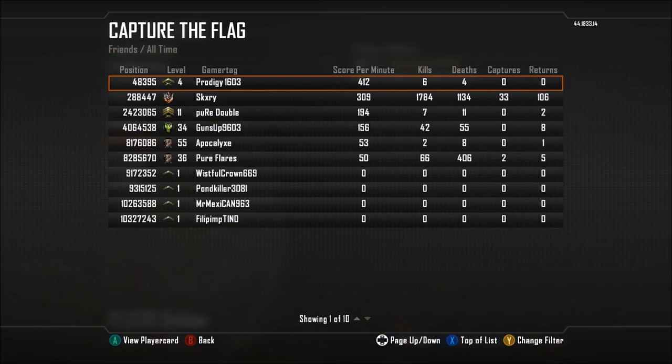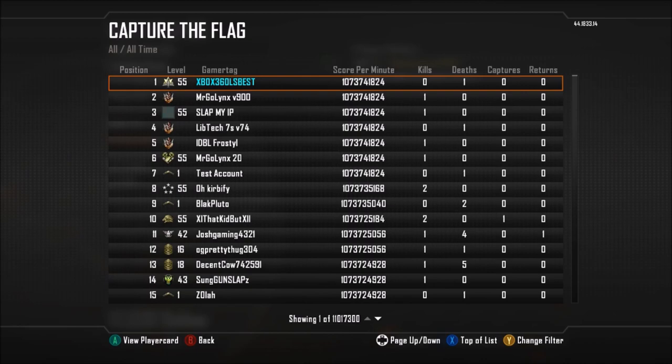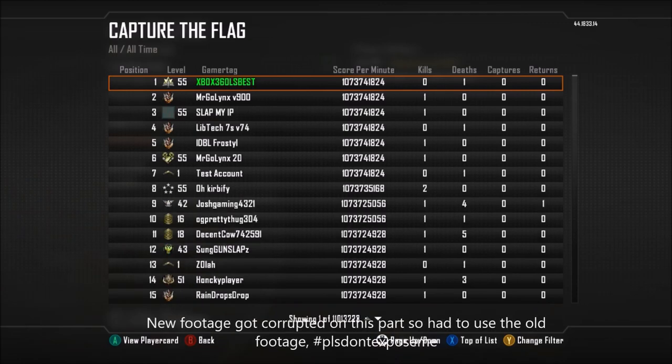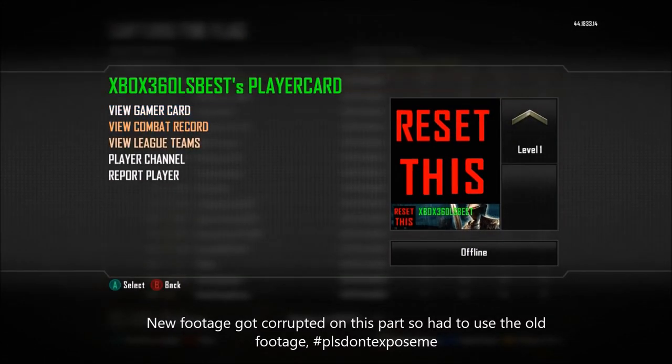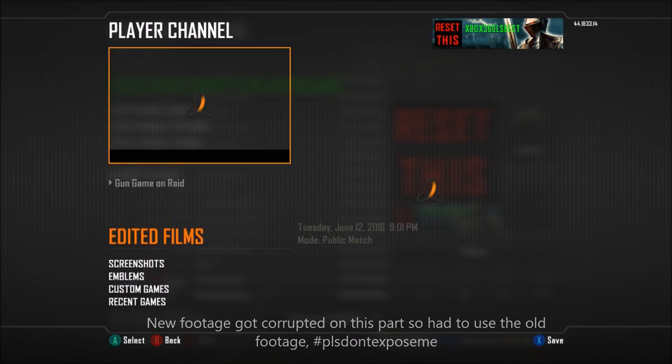Hit Y to change the filter. Once you hit Y to change filter, change from Players to All, and apply the filter. Hit X to go to the top of the list, and you should see a guy named 'Xbox 360 is Best.' Go ahead and hit A on him to view his player card, then go to his player channel.